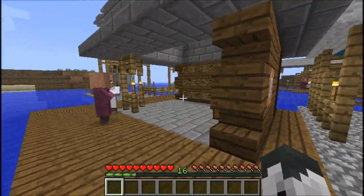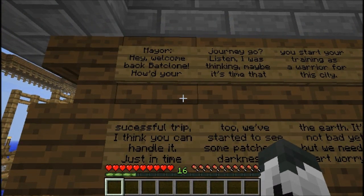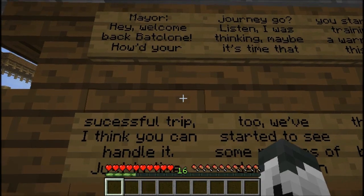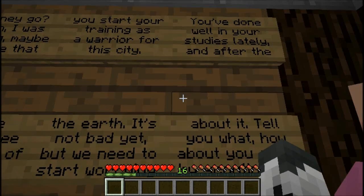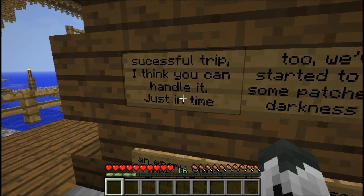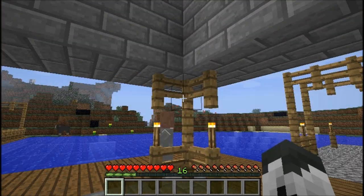What is this? Wall of text. Hold on, let me get a drink of water before I read this. Hey, welcome back, Batclone. How'd your journey go? Listen, I was thinking — maybe it's time that you start your training as a warrior from the city. You've done well in your studies lately, and after the successful trip, I think you can handle it. We started to see some patches of darkness in the earth. It's probably the obsidian.